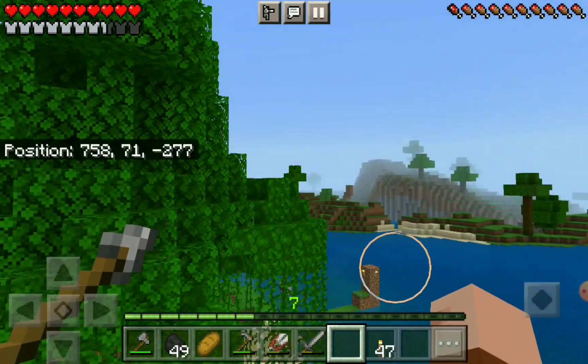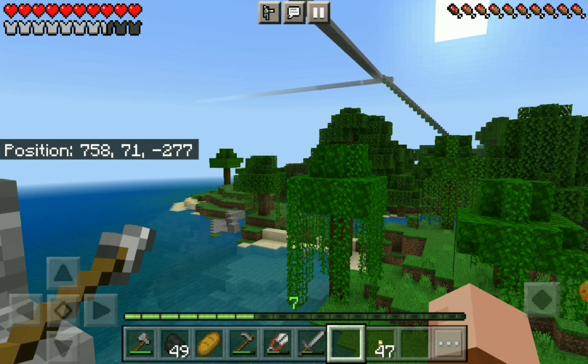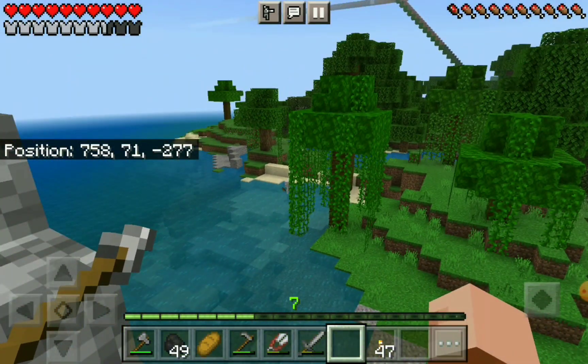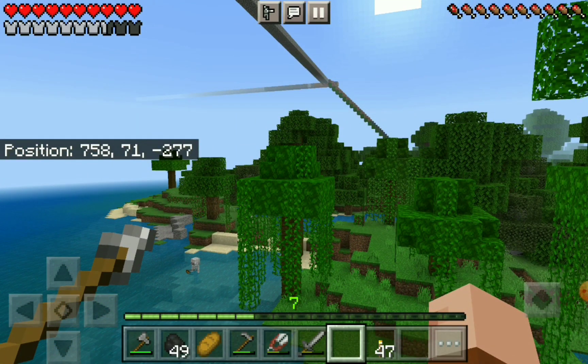That is a look at my skyway from the mangrove swamp to panda bear outpost — I wish the pandas would come out again. I see a skeleton down there. This is a pretty good spot because you can see a lot of my walkways and my stairs. Thanks for watching, bye-bye.